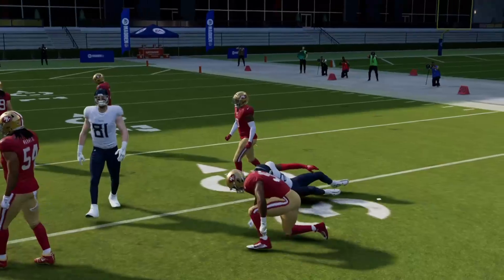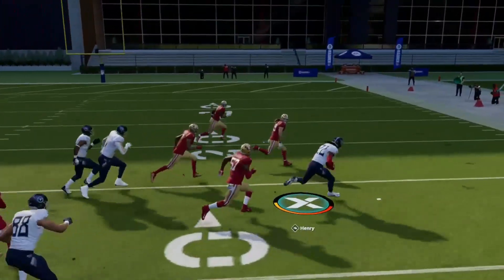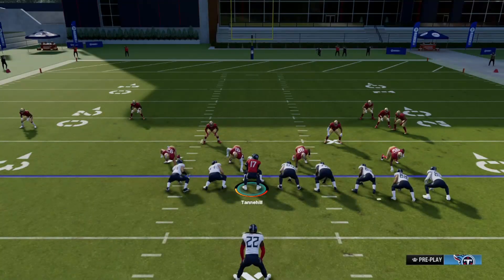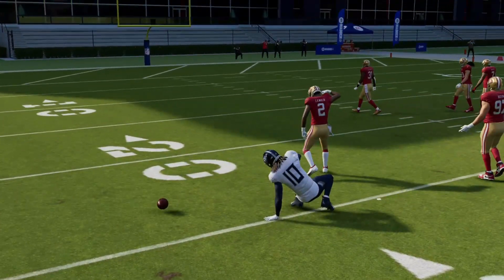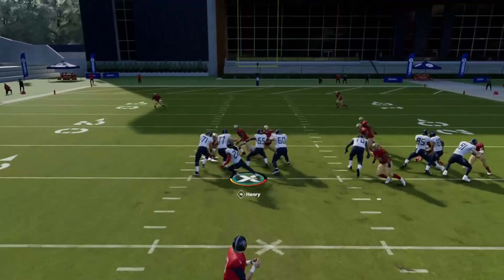If you guys want to move the ball a little bit more consistently, this is definitely a play I would convince you guys to use because it's just so easy to use. The best part about it is when they start adjusting too much and trying to run commit, you have the option to throw the actual passing option of the RPO. And if they completely start to sell out and run it to that side, you can go ahead and run a dive play.